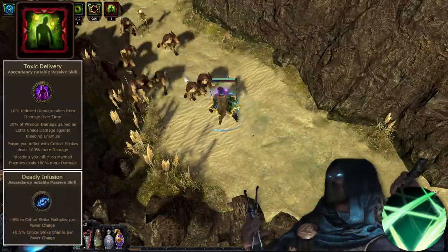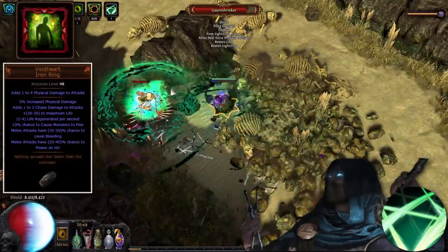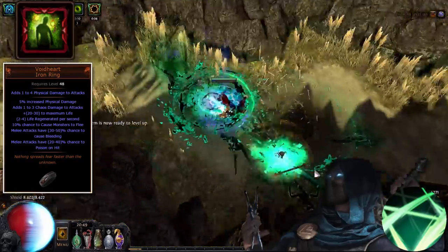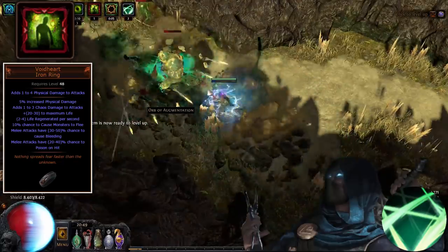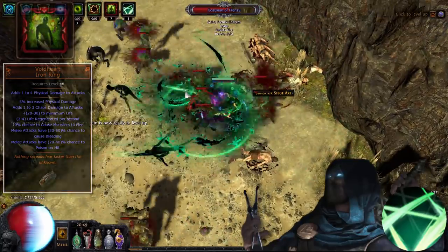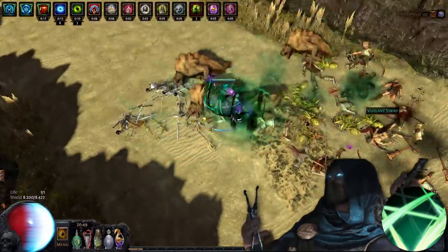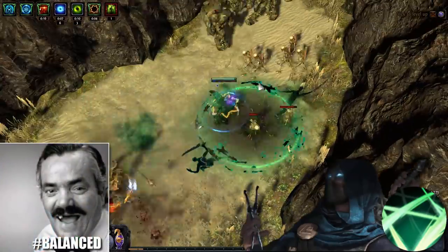Together with the base crit from Deadly Infusion, you get 95% crit chance with ease. Void Heart is the key unique in order to get consistent poison going. With its up to 50% chance to bleed, paired with Assassin's Noxious Strike, we're at 80%. And with the 40% chance to poison, it's also increased by another 40% vs bleeding enemies from Noxious Strike, plus an additional 25% from Dirty Techniques. If you choose to play with daggers, Adder's Touch gets into the mix as well. The most popular skill used will be Blade Flurry, as it has great AoE and single target, and is superior DPS to any other melee skill at the moment, as it's basically a physical spell scaling with attack modifiers and weapon damage. Hashtag balanced.